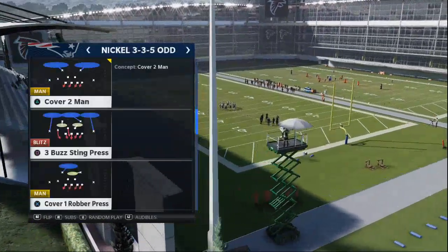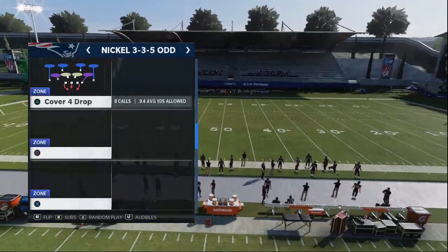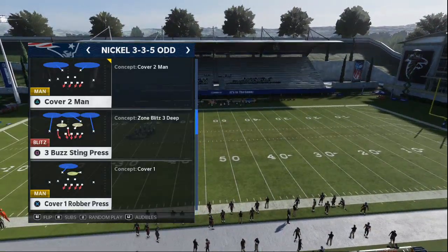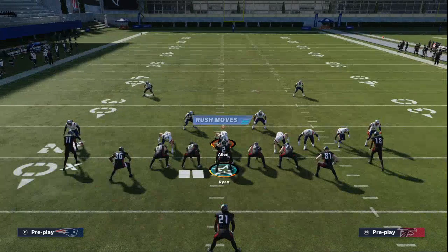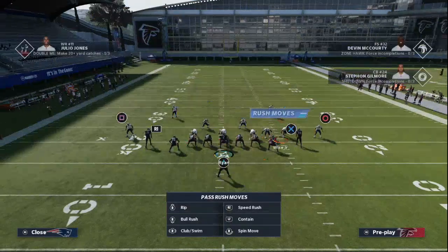All you're going to do is come out in Cover Two Man. You don't need any special play — you can come out in Cover Four if you want, but I personally like Cover Two Man the best. I think it gives you the best coverage if they do pass the ball. You're going to man align, press coverage, and then you are going to show blitz. You don't even have to press — you can just show blitz, that's all you really need to do.